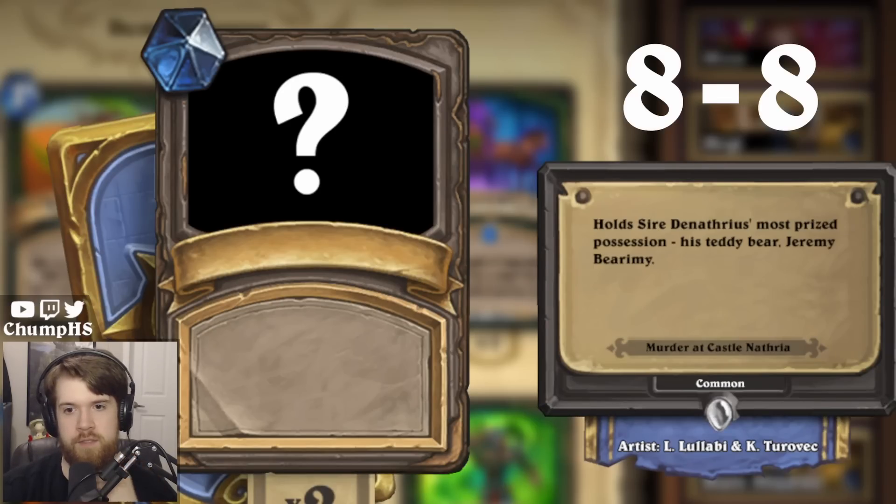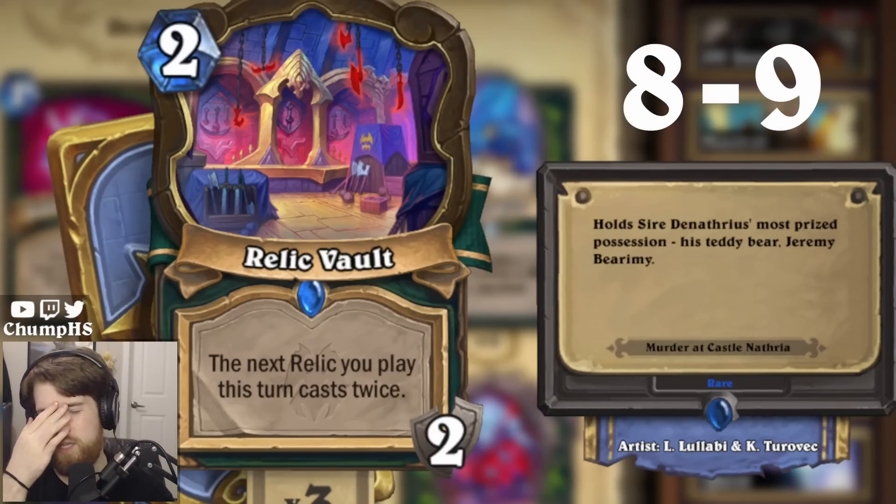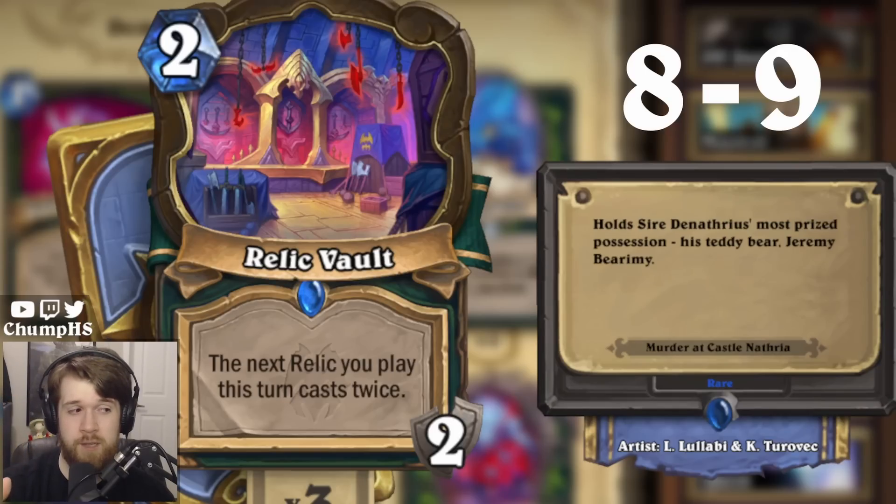'Holds Sire Denathrius's most prized possession. His teddy bear. Jeremy Bearamy.' What would hold a possession? I did say earlier that if it has a card's name in the flavor text I'm just gonna guess that — but there's no world where this is Sire Denathrius's flavor text. Oh, this is Relic of Dimensions because it's a box, and if you put a possession inside something it would be a box. Relic of Dimensions — lock it in. Relic Vault! I forgot locations existed. I got not only the right class but the right archetype.